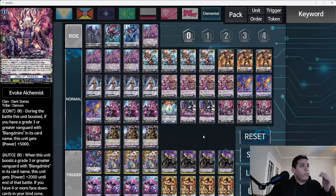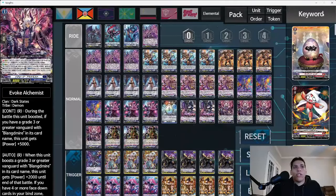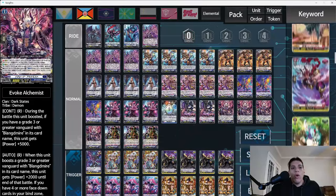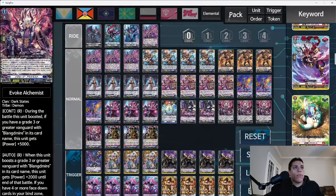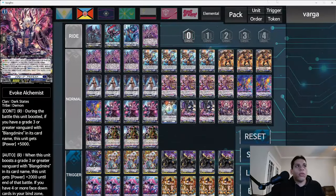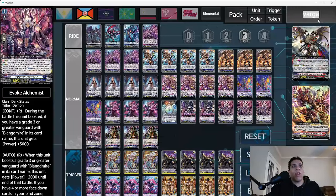As far as the actual deck builder, you click on one of three sections: which you want to add cards to — ride deck, normal deck, or your trigger lineup. You click on your nation, for example Dragon Empire, then click on a grade and you'll get all the cards of that grade. If you don't click a grade, you can type a keyword and hit enter to get all cards for a given nation. You can also search by pack or find specific support, like Bard support by grade.